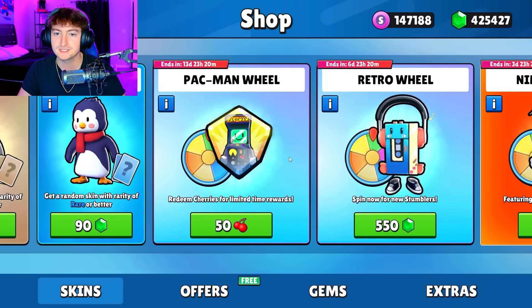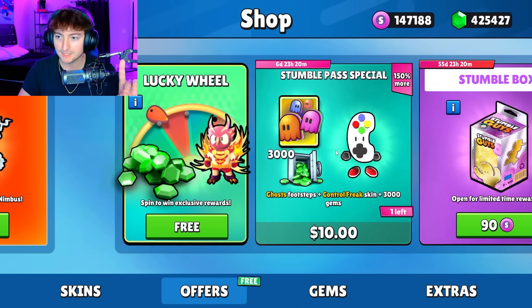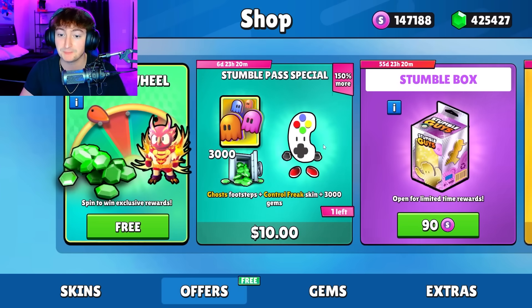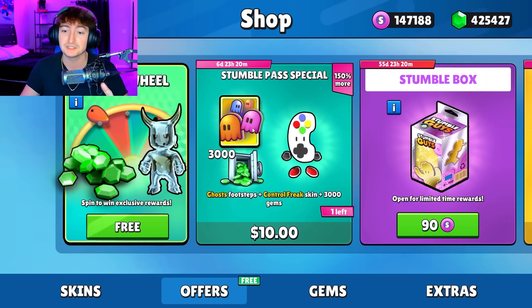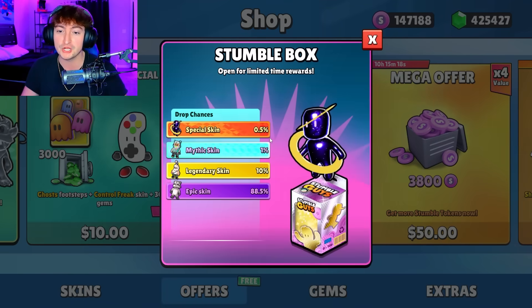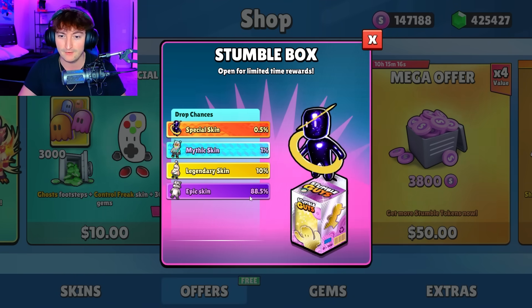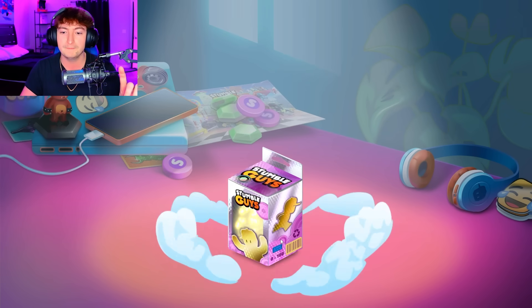So with the brand new update, we got a Pac-Man wheel, a Retro Wheel, and a Nimbus Wheel. But I want to show you guys the Stumble Pass Special — for $10, you get 3,000 gems and the Ghost Trail, which is insane by itself. But the real star of the show is the Stumble Boxes now, because it's guaranteed to give you a skin. So be on the lookout on my second channel.